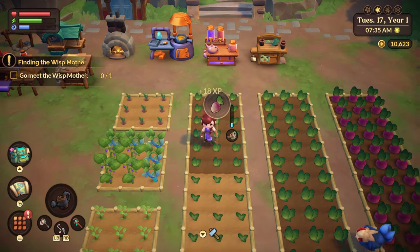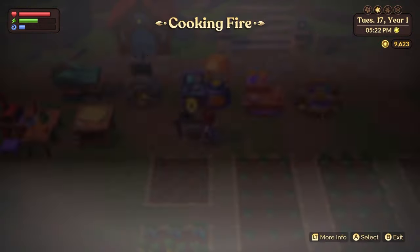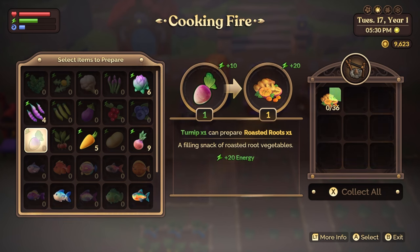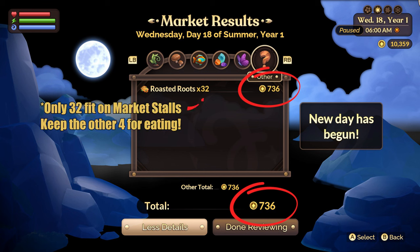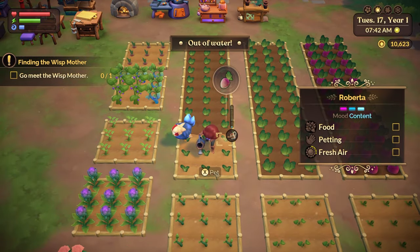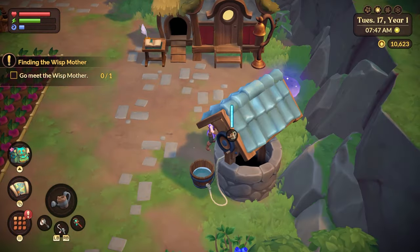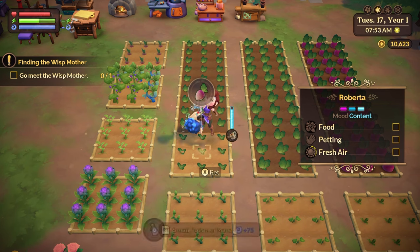Your process is: harvest, cook, and sell — it's that simple. Take your turnips in early game and put them on your grill to turn them into roasted roots — that's what gives you the money. If you harvest 36 turnips, that's going to turn into 736 florin, guaranteed — no give or take. Farming was personally the most lucrative process in the pre-mine early game when compared to critters and fishing. So that's 736 florin guaranteed every single day for the first several days.